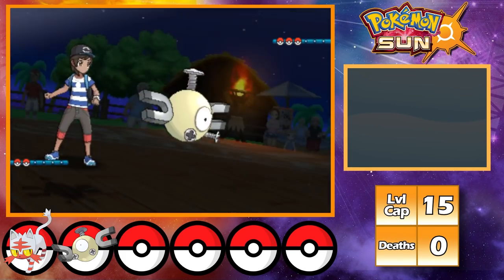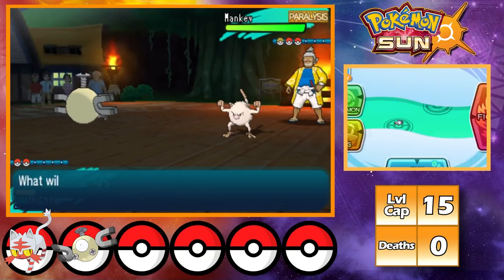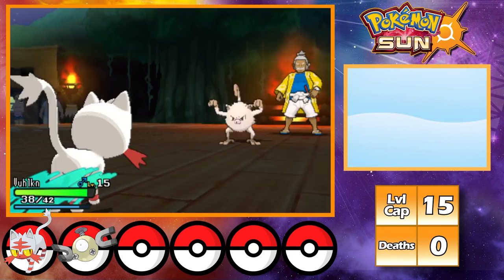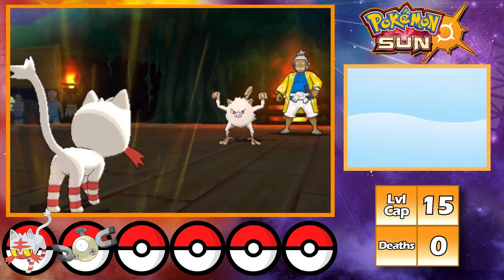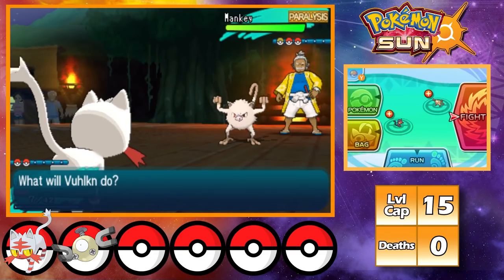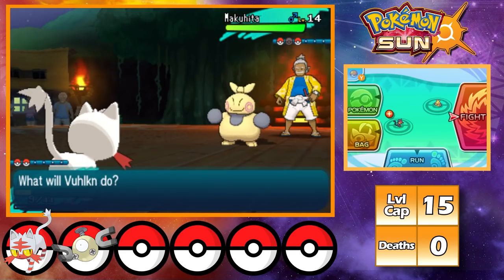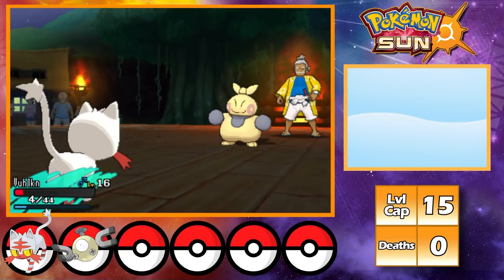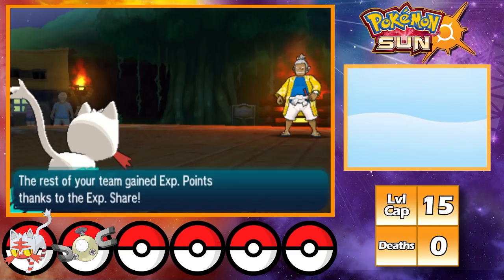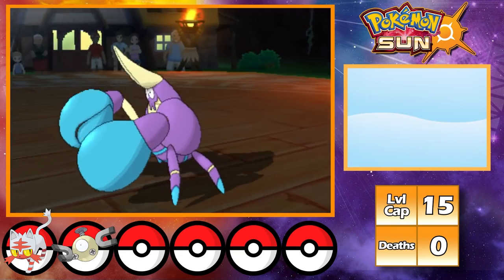Grand Trial 1 is against Hala, and he leads with Mankey as I lead with Jupiter. Mankey starts with a Karate Chop bringing me to 8 HP as I Thunder Wave it. With Mankey paralyzed, I switch into Vulcan and set up three consecutive Workups, though a critical hit Karate Chop drops me to 7 HP. I go for a Fire Fang finishing off Mankey. Makihita comes out, Fake Out drops me to 4 HP, but I outspeed and KO with Fire Fang. Finally Crabrawler — one of the ugliest Pokémon in the game — gets one-shotted by Fire Fang, winning me my first grand trial.